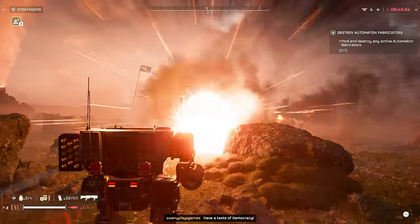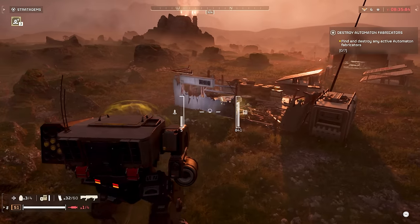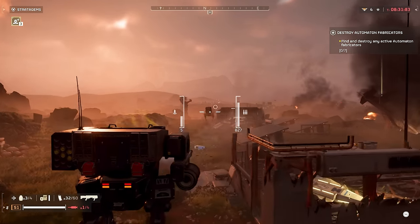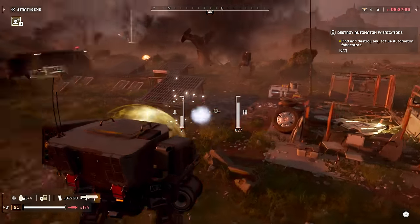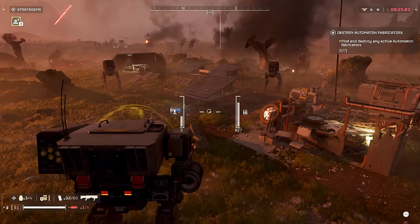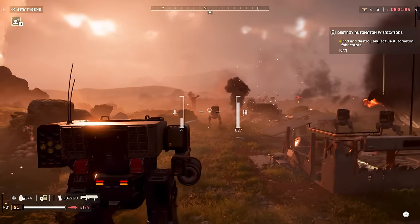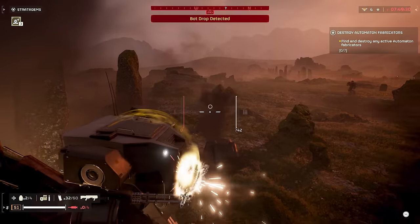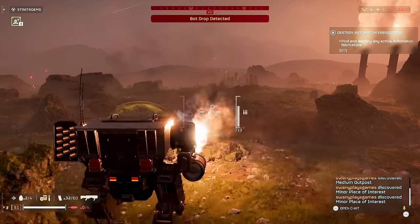Now since the latest patch, the personal shield has received a bit of a nerf — the shield breaks a lot easier and doesn't last as long as it used to. But still, having the personal shield backpack on and then climbing inside of the mech, even if it only deflects one to two shots before the shield goes down, that's still one to two shots of damage that the shield took and the mech didn't. Then I'll just go hide behind some rocks with the mech and wait for the shield to recharge. Using the personal shield inside of the mech has gotten my mechs to last way longer than normal.